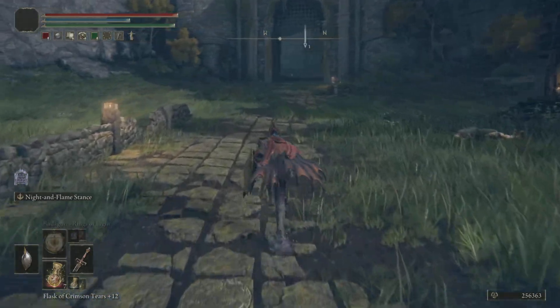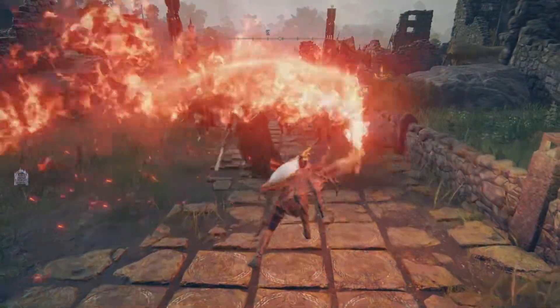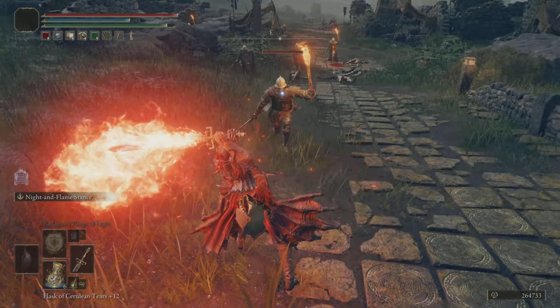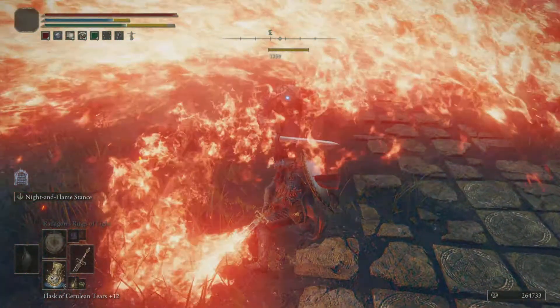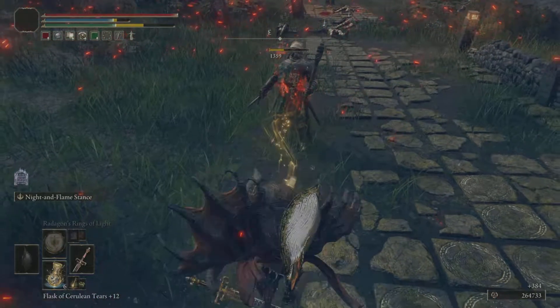In order to activate the Night and Flame Stance you need to hold the Ash of War activation button, and then with a Heavy attack it will do a Sweeping Arc of Fire. This is particularly useful against crowds of enemies, but can do a big burst of damage against bosses as well. This damage scales primarily with the Faith stat.